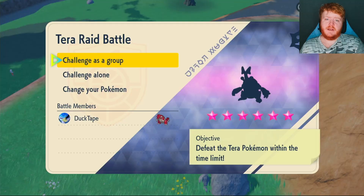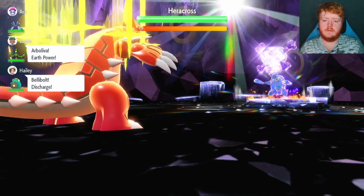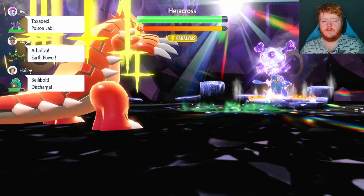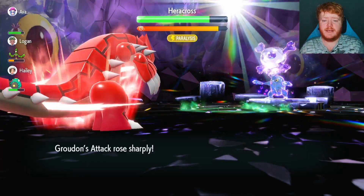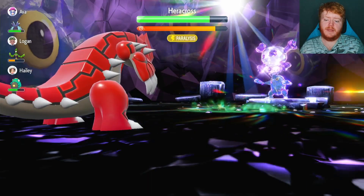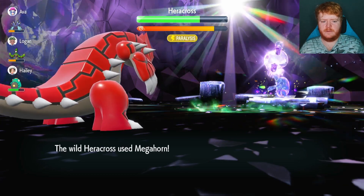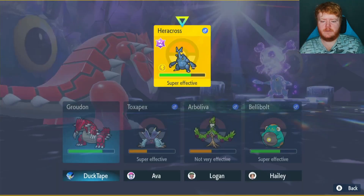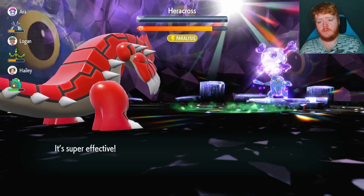Now let's move on to the second raid. We have a six-star Poison-type Heracross — let's get straight into it. We're going to use Swords Dance to raise attack by two stages. We get hit with Close Combat, but we are very bulky so it doesn't do too much. We use Swords Dance again, then a third Swords Dance to hit max attack. We go for Precipice Blades because it's our most powerful move — and it takes out the Heracross in one shot. Amazing.